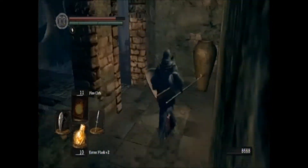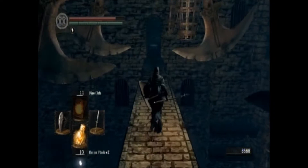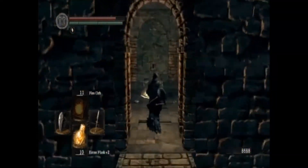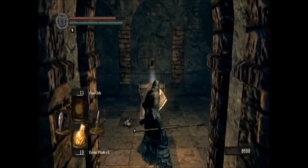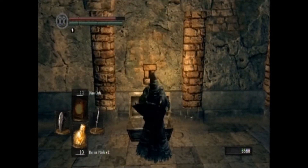Head on up — these guillotines, you've got to be careful. See what I'm doing: run past the first two, get next to the next one, and run past it. Hold up your shield — there's another trap. Go ahead and open that chest; I don't think it's anything too important.